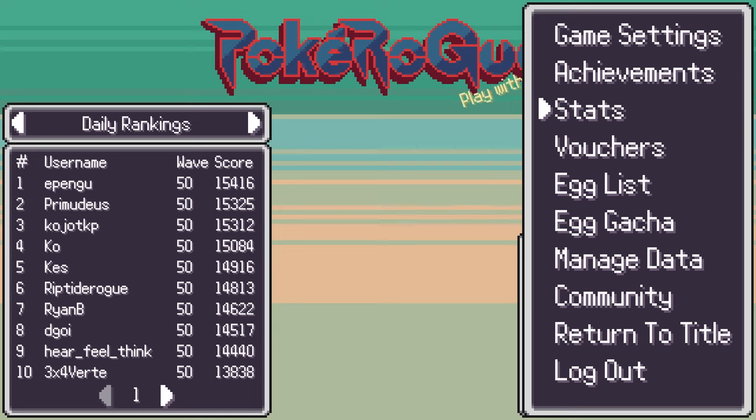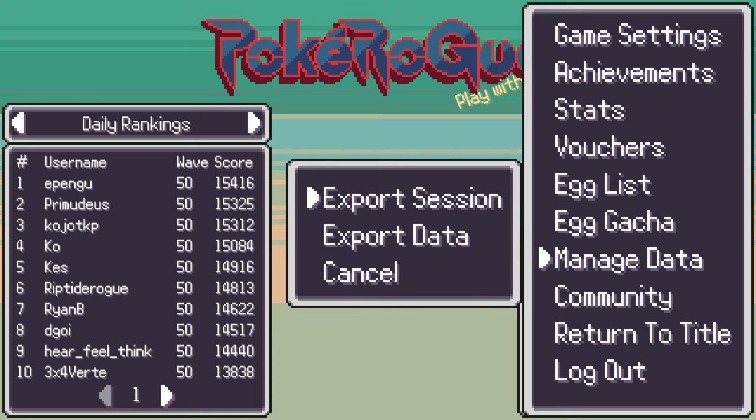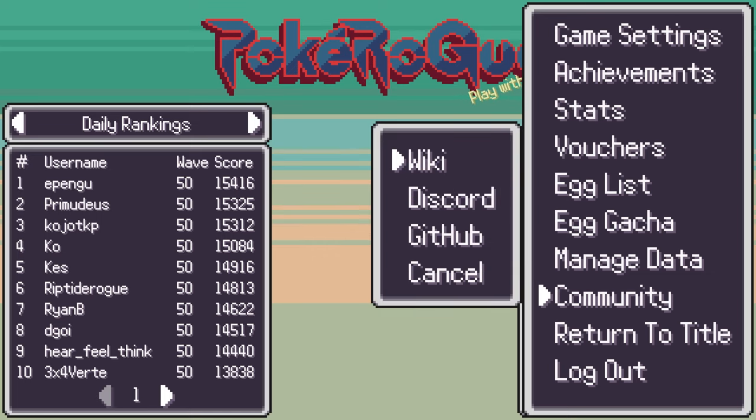Finally, the next menus are: manage data to export your session data, community links for the Discord, the wiki, and the GitHub, return to title screen, and log out of your account.